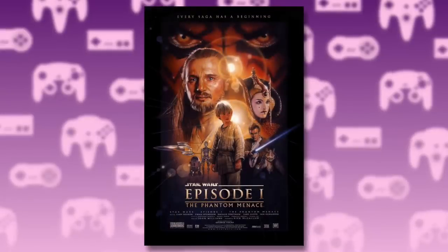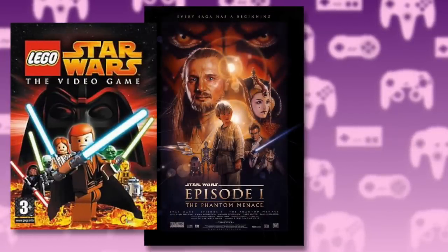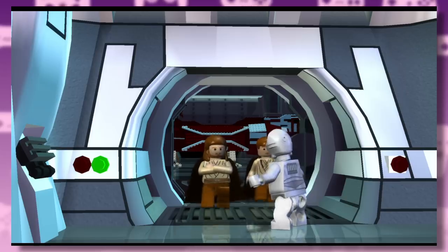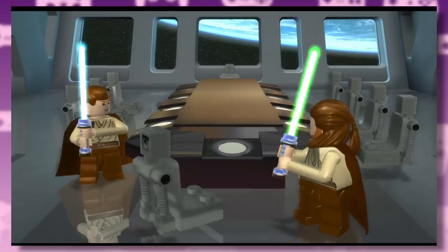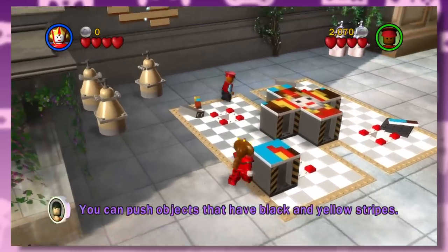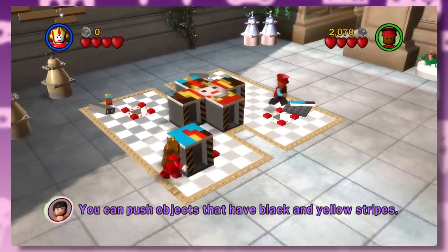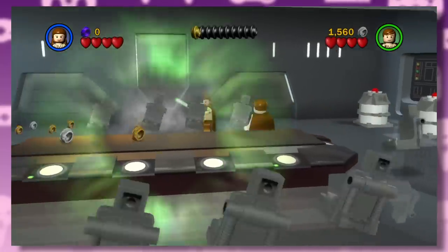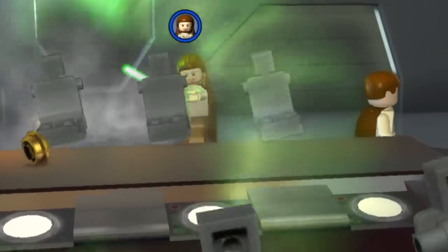Let's start with the first depiction of Episode One in the original Lego Star Wars and the Complete Saga. The game begins with Obi-Wan and Qui-Gon being ambushed by the Trade Federation. One of the standout things about the original Lego Star Wars is the amount of Easter eggs scattered throughout the game, starting with this furniture that dances when you use the force — while slowly dying of dioxys poisoning.